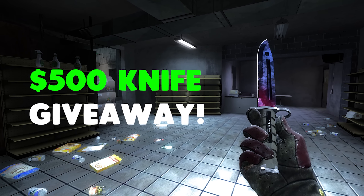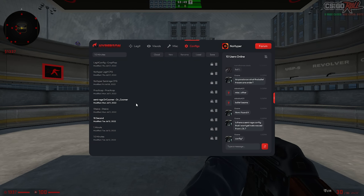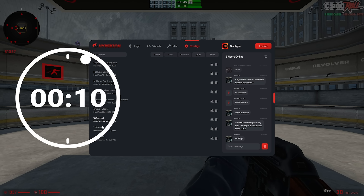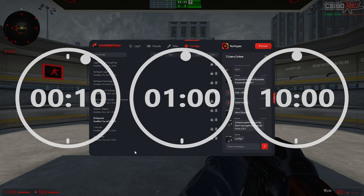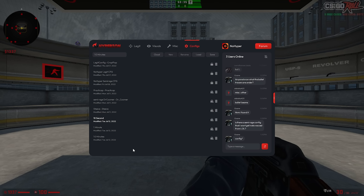This is currently a knife giveaway for Hyperion.VIP — check the link in the description for more information. What's going on boys? We do have Hyperion injected here and we are making a config in 10 seconds, one minute, and 10 minutes. I've done something similar to this with HPH before and I thought it would be interesting to bring it into legit cheating as well.